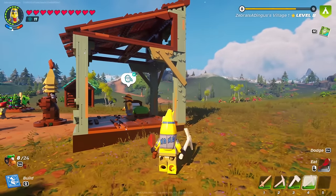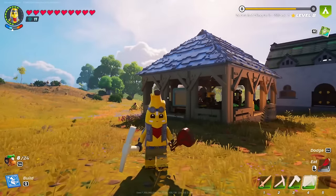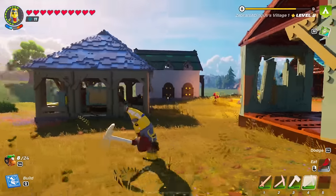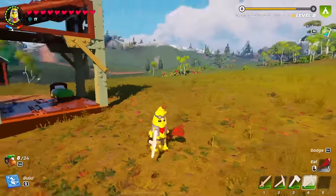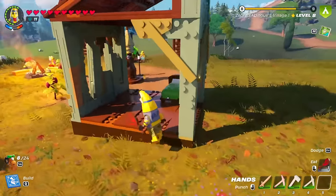Hello ZebraHerd! Welcome back to LEGO Fortnite. Today we're playing with a brand new costume, Adventure Peely. He's like a banana dude who gets all dressed up to go on a banana adventure. So awesome.